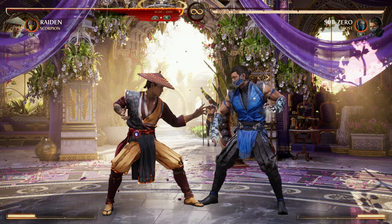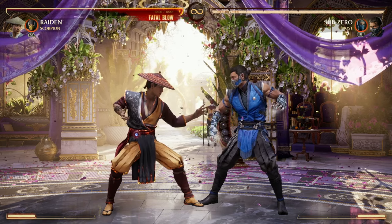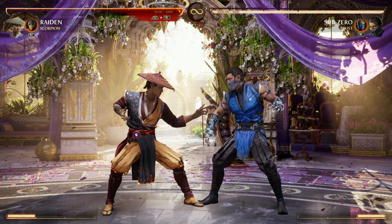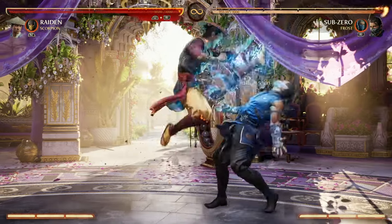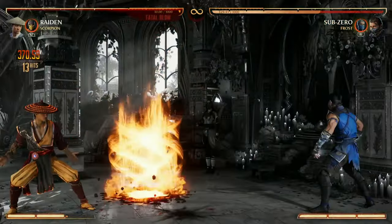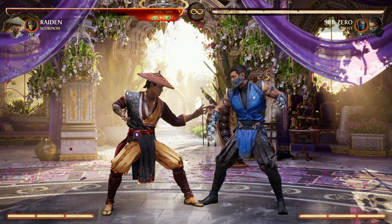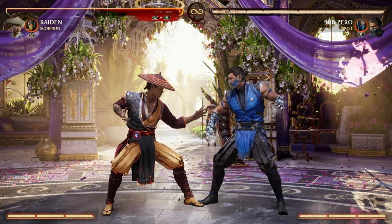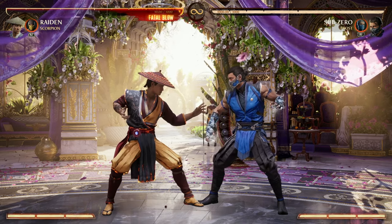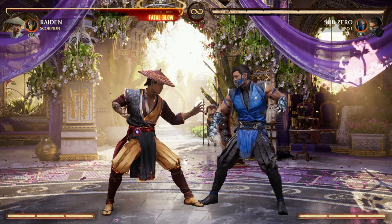Mortal Kombat has gone back to the Fatal Blow system — a super move that does really good damage, but only when you're below 30% health. You cannot use it if you're winning the match. It can be used in combos and has a cool animation involving both your character and your cameo. However, Fatal Blows in Mortal Kombat are only there for extra damage — they offer no utility, there are no levels to them, and they all essentially function the same way.